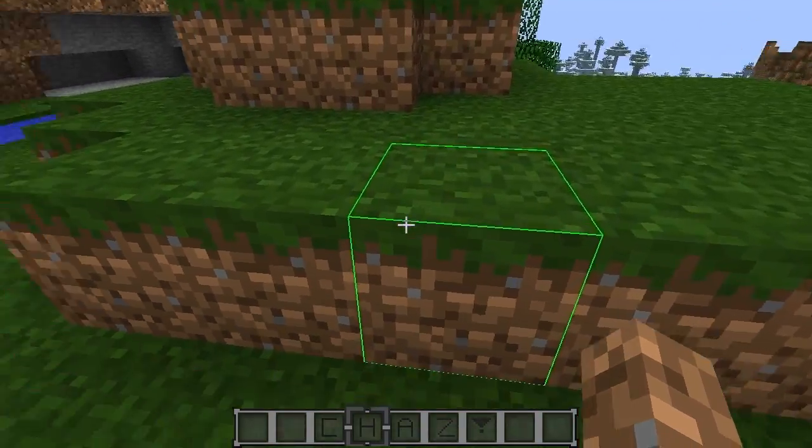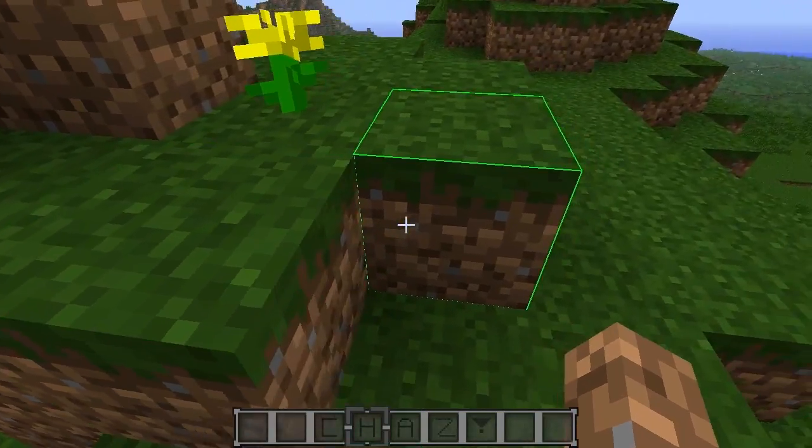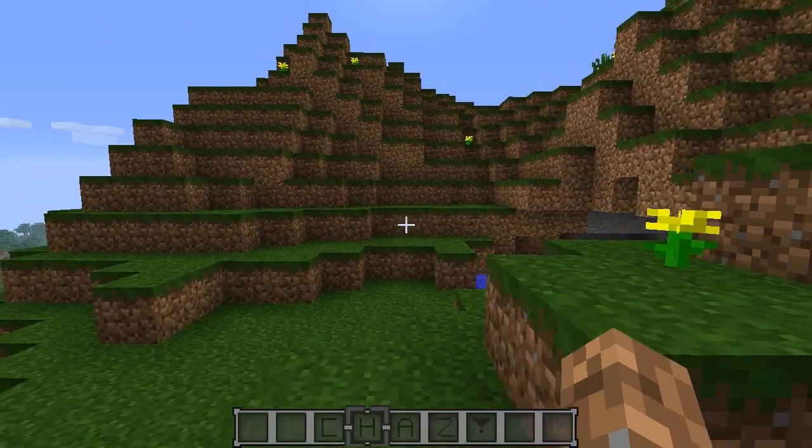We have a really nice green block outline here, which is great especially at nighttime when you want to see your blocks a little better. You can customize it to whatever color you want.